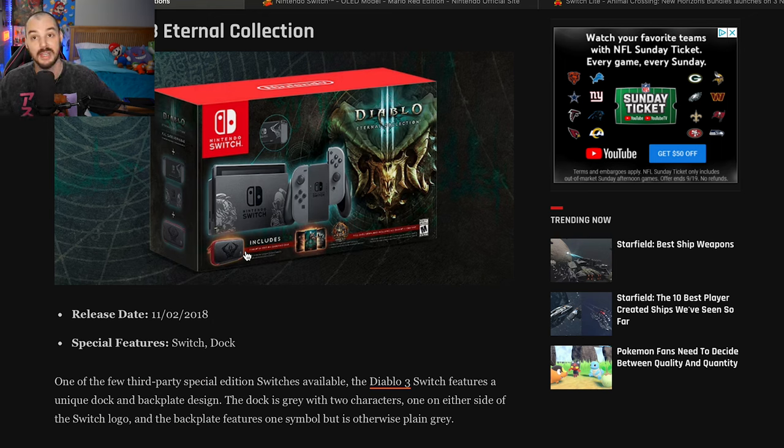Diablo 3 Switch — this is something else people don't know is even real, which is crazy. There's not a lot on this one. There's like a tiny little pattern on the back of the Switch, the dock has some stuff, the Joy-Cons are just gray, and it includes a case and some Diablo games. This design sucks — it is what it is. This is a 5 out of 10.